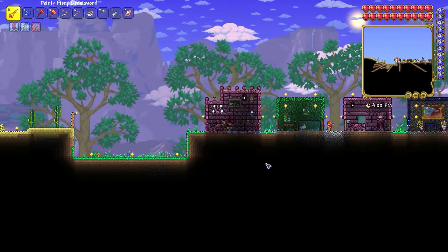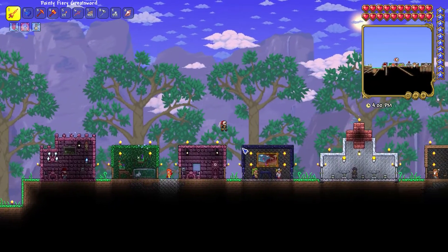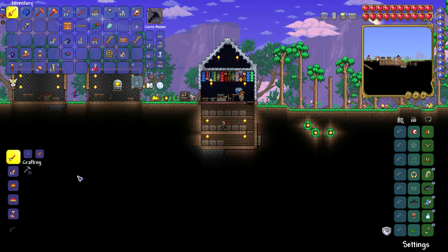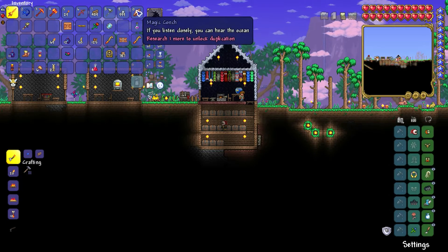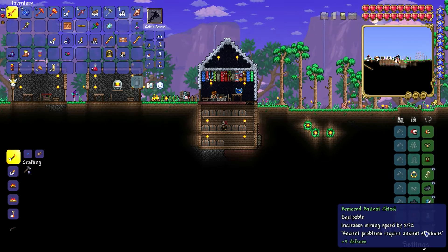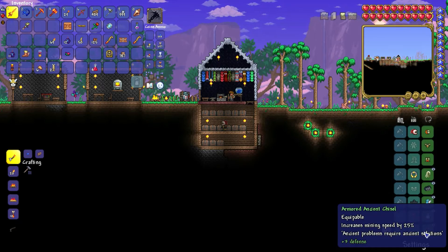I've only seen golf in places like the Terraria subreddit, so today we are going to make a golf course, or at least attempt to. In the underground desert, I got a grand total of two variants of things in chests: the magic conch, and an ancient chisel. It increases mining speed by 25%, and look at the bottom - 'Ancient problems require ancient solutions.'